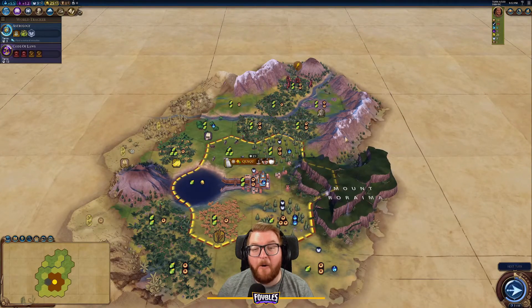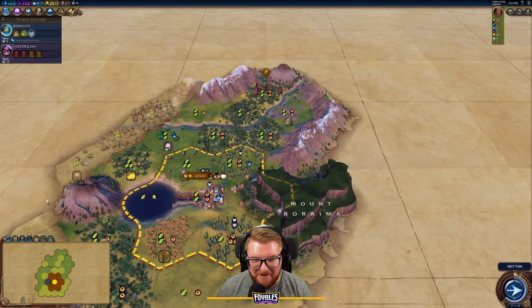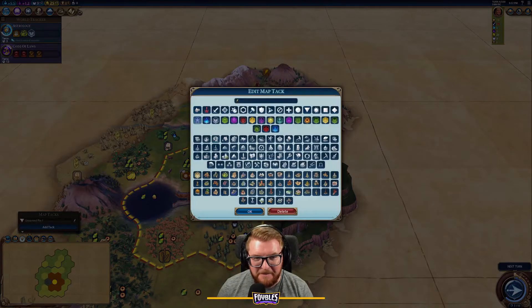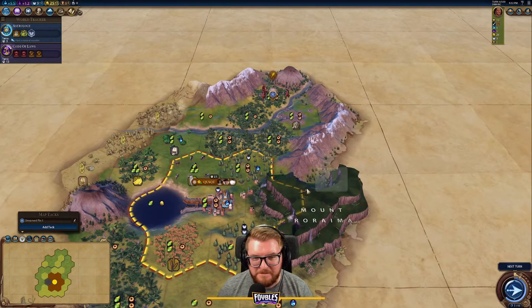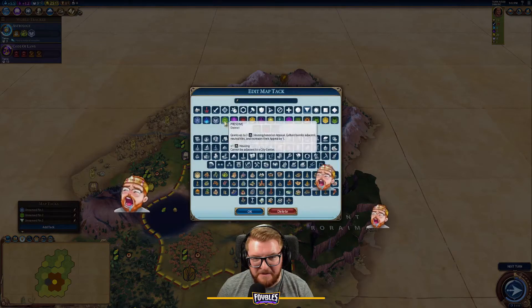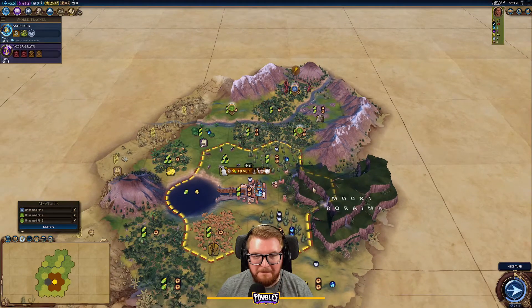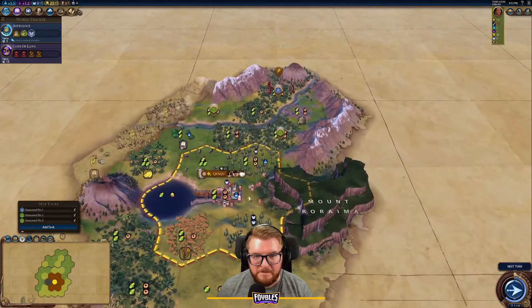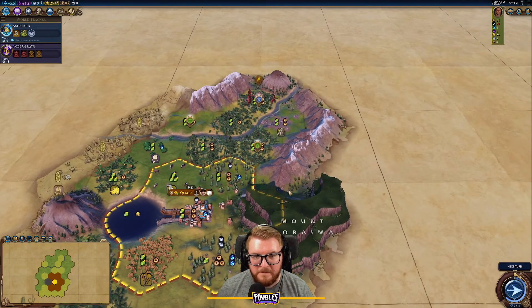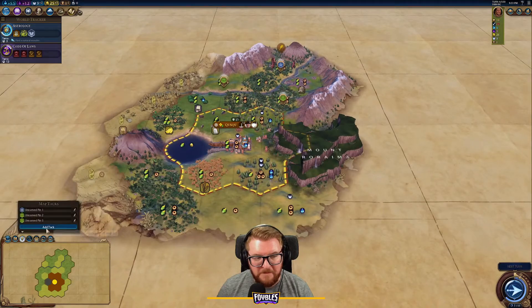We've found a bowl of terrain — a natural depression surrounded by mountains — and I can still settle up there next to the volcano. There's actually a very nice preserve spot right there, and we can also place a preserve spot here. Two preserves touching those mountain tiles — that's excellent.